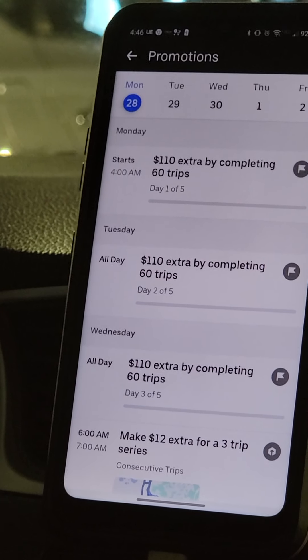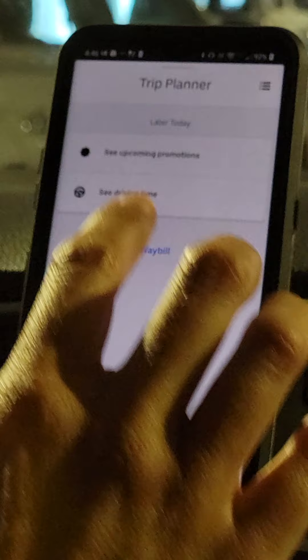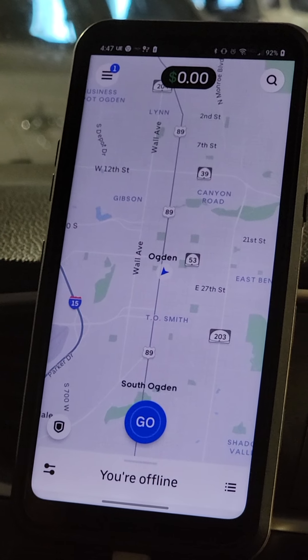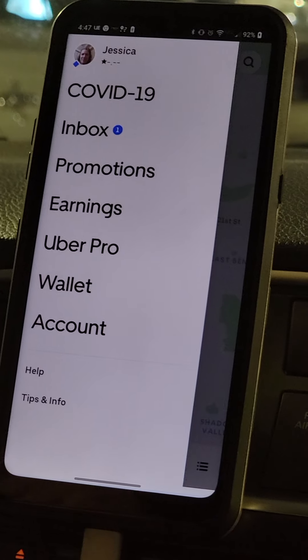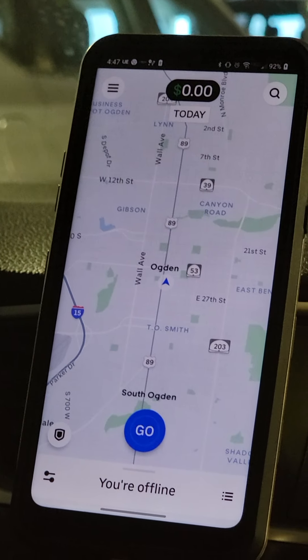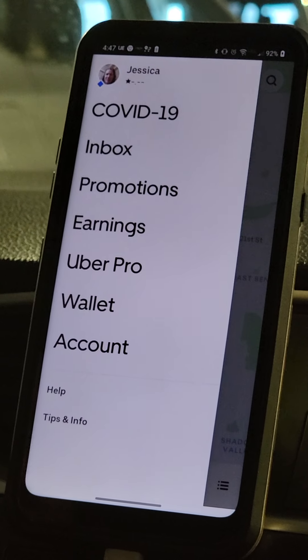Hit the back button in the upper left-hand corner, then swipe from the top down to go back home. In the upper left-hand corner, that number means you have a message and there are other notifications. You can check your inbox, and the plus card is for things like buying groceries. Hit that button in the upper left-hand corner again.